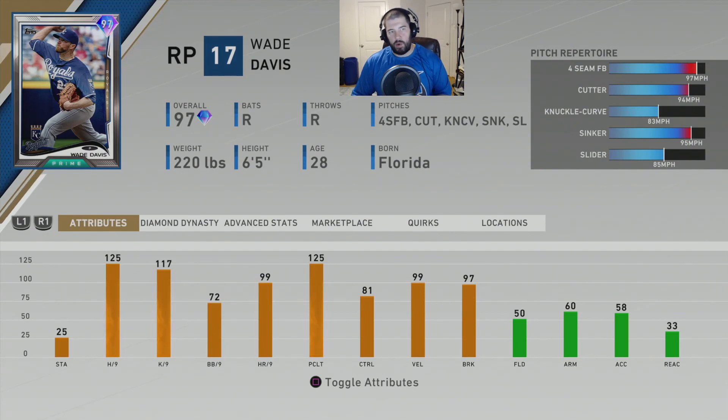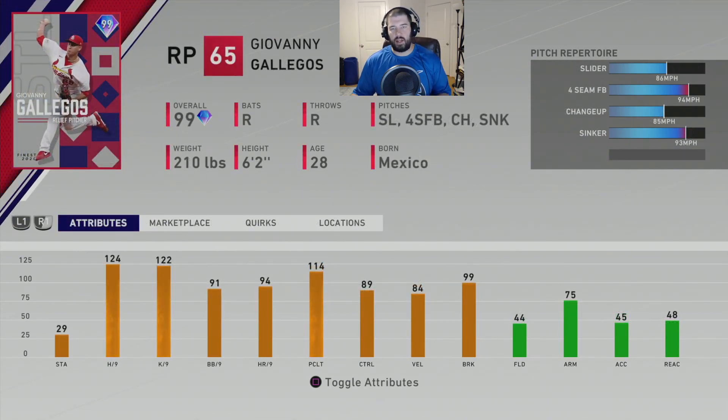Wade Davis got bumped out of the top 10 with the last wave of relief pitching that came out — especially the Finest 2020 cards and Stage 4 team affinity relievers, which are just nasty. The next honorable mention is Giovanni Gallegos, who throws four pitches: slider, four-seam fastball, changeup, and sinker. He has a unique release and plays for the St. Louis Cardinals. His stats include 124 hits per nine, 122 K per nine, 89 control, 91 walks per nine, and 114 pitching clutch.